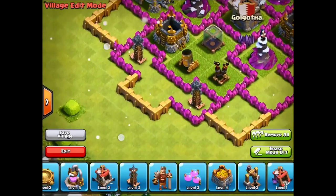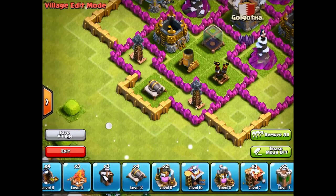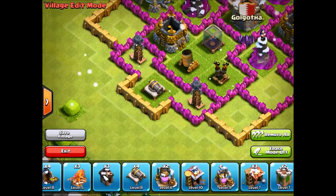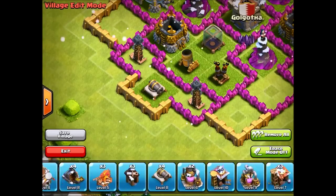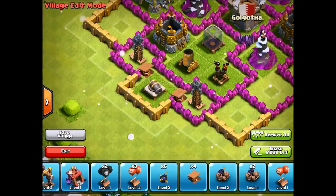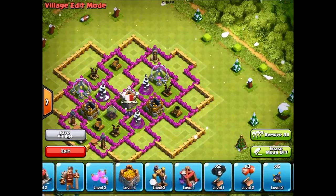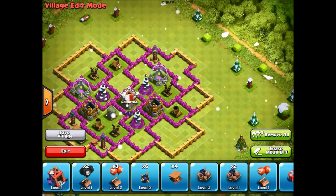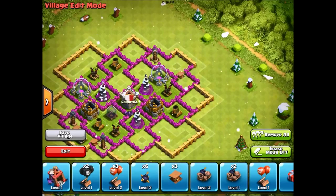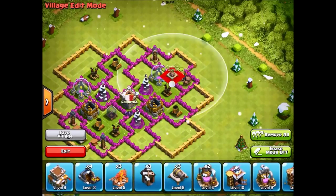I put in the hidden teslas right here. The reason I do this: I put in a cannon right here, and when the Giants rush in and break through those walls, they will go for the cannon, and then after that they will go for the hidden teslas. We're gonna put in spring traps right here, so the Giants should be gone really fast. This is a really good strategy a lot of people use to get rid of a lot of Giants at once — make them bunch up on the cannon and then use the spring traps to get rid of those troops.